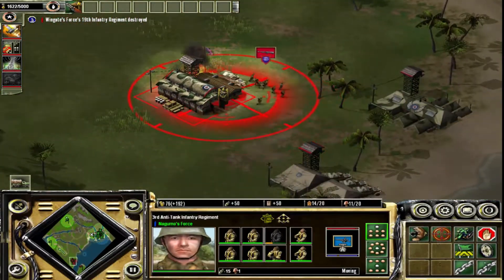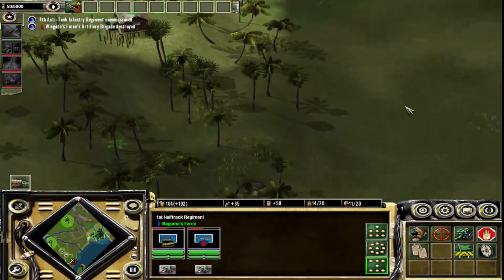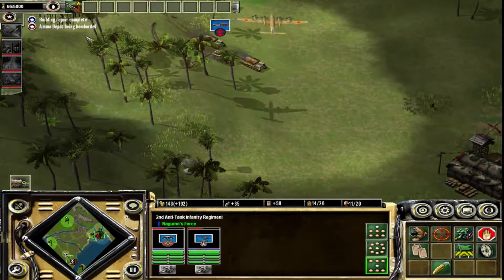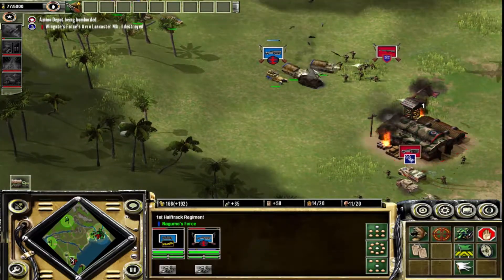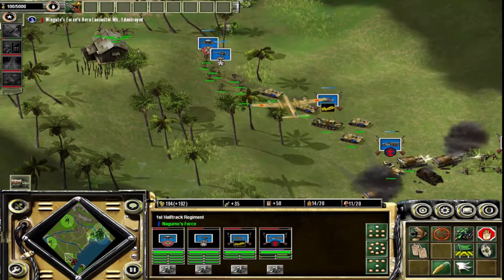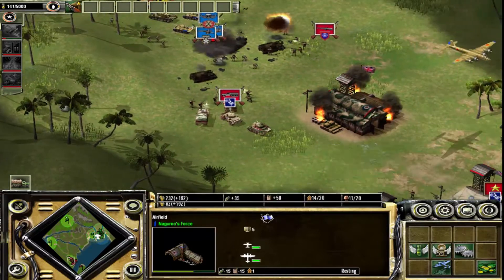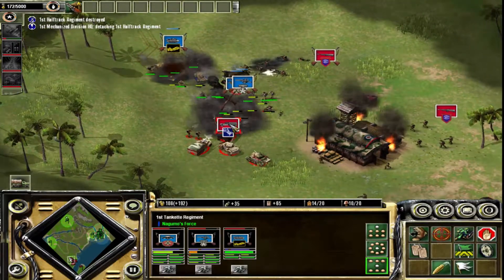Let's use our kamikaze to take out this base. Come on, boys — hold together. British, eat bombs! Let's go. Since they keep sending units there, let's send a massive raid. We got their core HQ destroyed. Let's send more paratroopers to guarantee we finish the job.